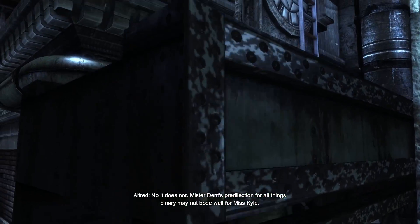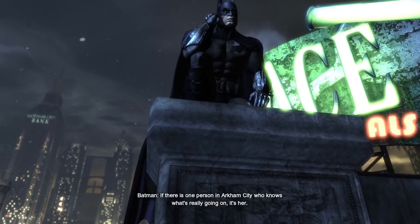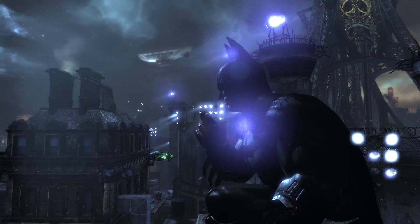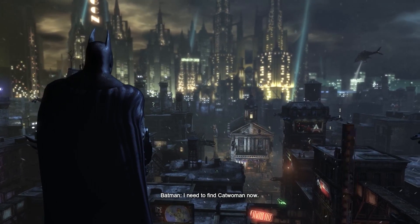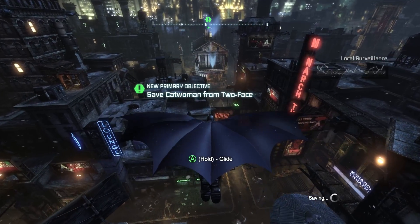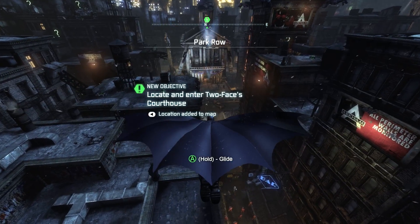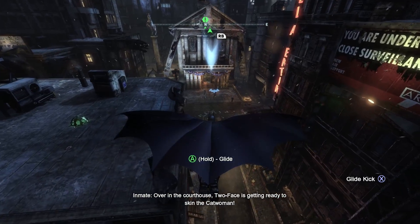Mr. Dent's predilection for all things binary may not bode well for Miss Kyle. If there's one person in Arkham City who knows what's really going on, it's her. Time to glide, I assume? I need to find Catwoman now. I'm pretty sure they just said she's in the courthouse. Hey look — a Riddler thing. I don't know what that's about.